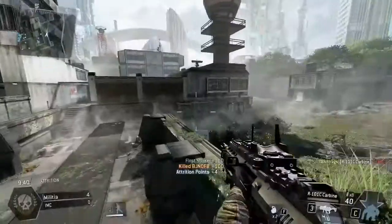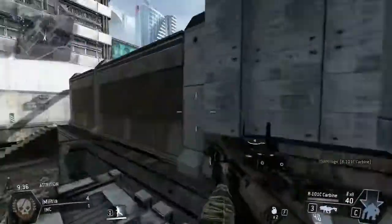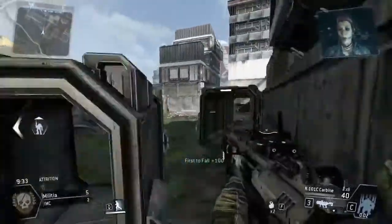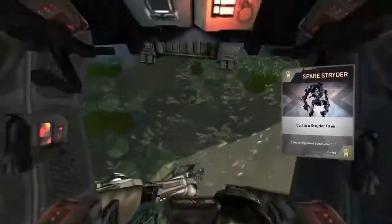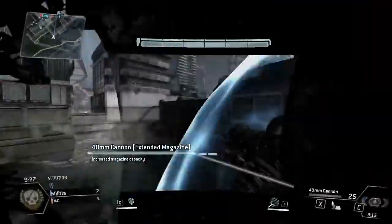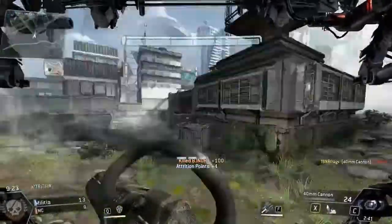I actually didn't know about the Ogre Titan. I fought one once and I was like, wow, this is a really weird and interesting looking Titan. So we're going to call it in right now and see how we do. The Strider Titan is smaller, faster, lighter, and has more boosts, but the one bad thing about it is that it dies apparently extremely fast.